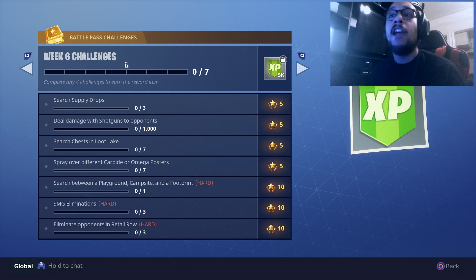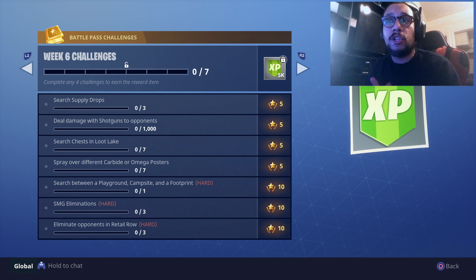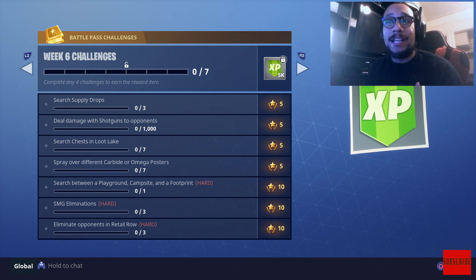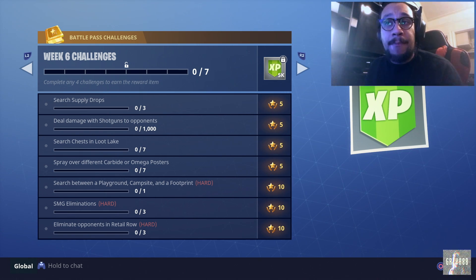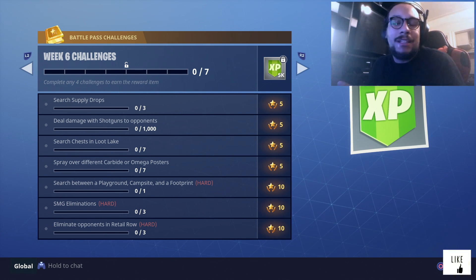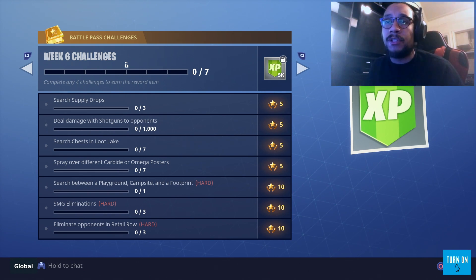Alright, let's get into the week six challenges — they're actually really simple this week, which is surprising. We've got: search supply drops, you need three of those; deal damage with a shotgun on two opponents, really simple; search chests in Loot Lake — that one might be the hardest just because Loot Lake is such a difficult spot to find chests, you need seven of those; and spray over different Carbide and Omega posters.